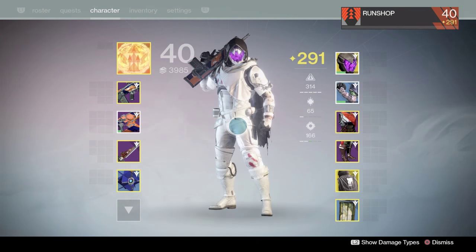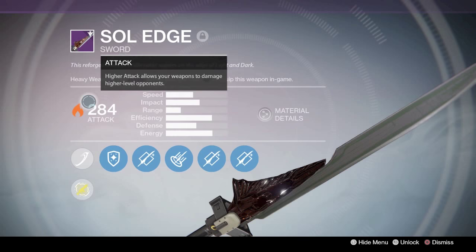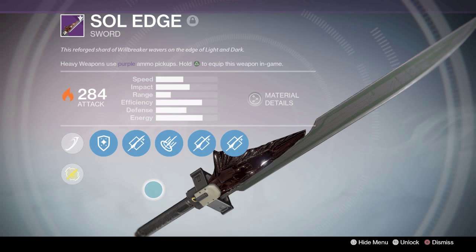This video is going to show you how to get the exotic sword quest. After you get your legendary sword, you need to infuse it to 280 or above, and then you also need to make sure that all the bubbles are fully upgraded.